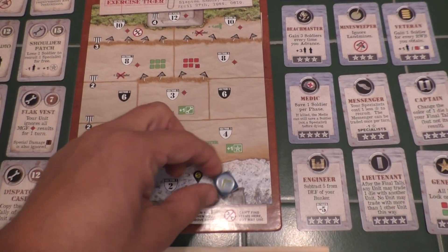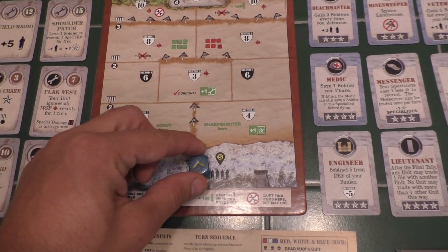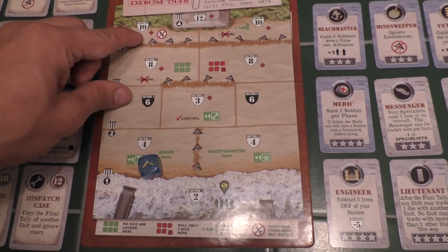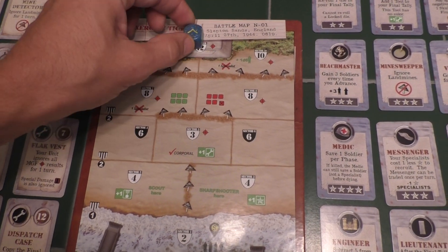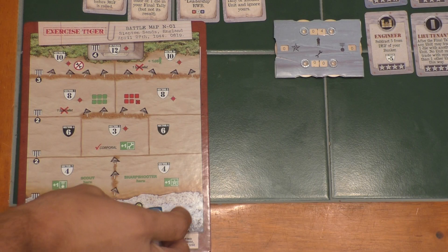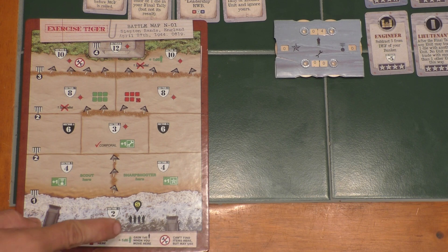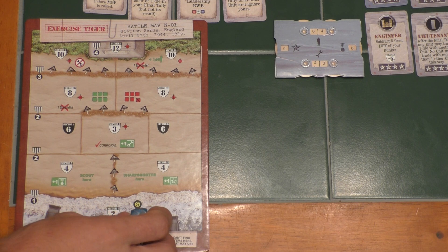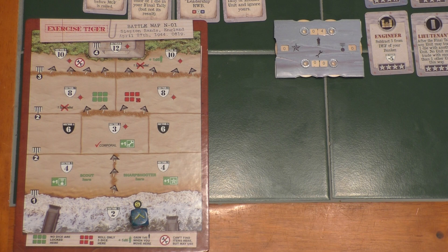Here's the beach — this is what our unit will be trying to advance up. Our unit is represented by their die, and as they advance up the beach, these numbers get higher, indicating it's getting harder and harder for the unit to survive as they get closer to the bunker. The goal is to take the bunker at the top of the map. Our unit die will be located in a specific sector, starting here with the S Sector, which gives us our starting resources of four soldiers. As we move the die through the sectors, the defense values change: two, four, six, eight — indicating we'll be losing more and more soldiers as we go up.